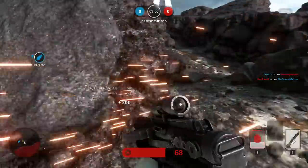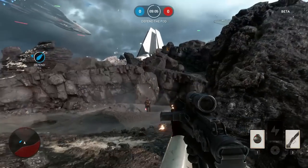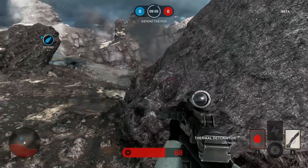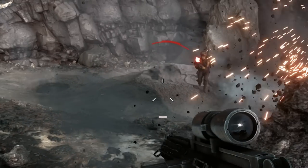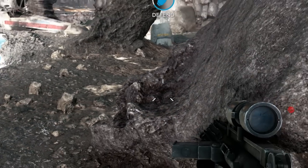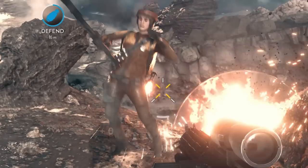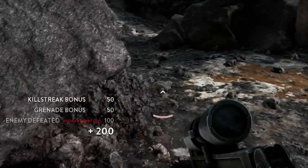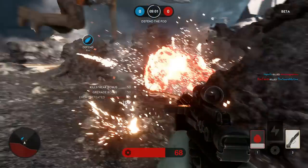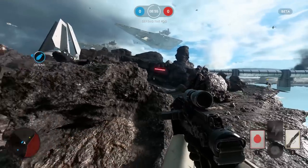I want to point something out right there on that grenade. I saw that the player was coming towards me — we'll back that up and show it again. I knew my grenade was going to go past him, and you can't cook a grenade. So what I did was I bounced it off that little crater in front of me so it bounced back at him. The grenade is actually what killed him, not my blaster. I've been playing shooters for over 20 years and I'm good at it. I have a lot of fun doing grenade bouncing and thermal detonators.